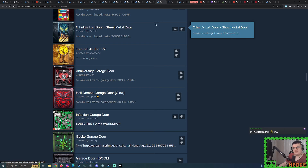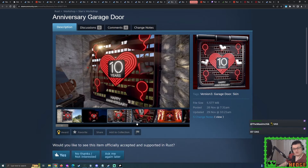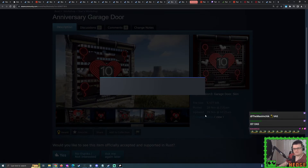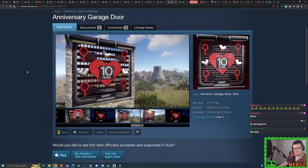I wouldn't be surprised if at least one skin referencing its birthday will be accepted. Could it potentially be Slonosta's transparent garage door right here, which glows in the dark? Look at the transparency in that - we've been making lots of jokes about transparent garage doors recently. Could it be that? I don't know, it's a bit much. That's it, that's a wrap, that's everything.